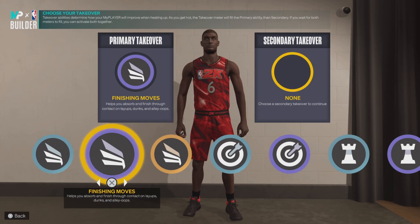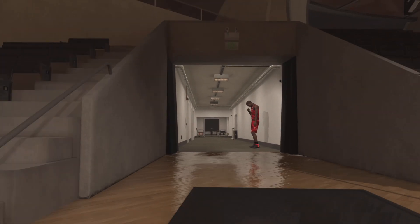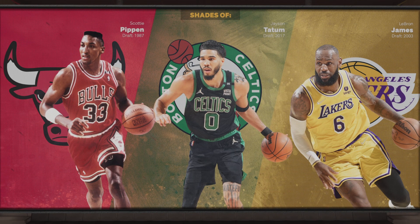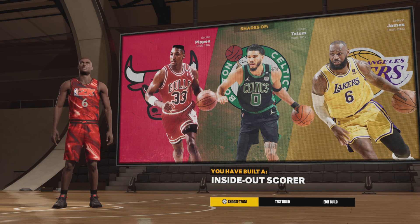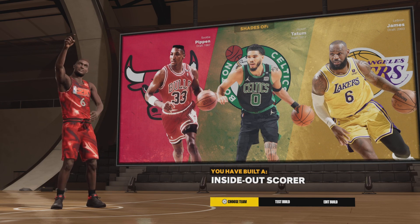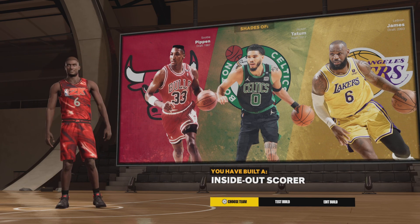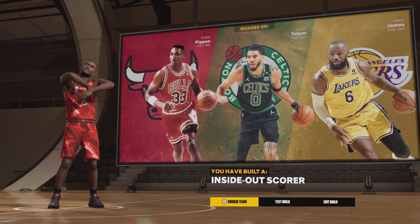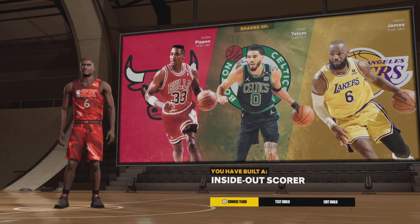When I made the build, they compared me to the perfect players you want to be compared to if you want to be an all-around beginning player — Scotty Pippen, Jayson Tatum, and LeBron James. Literally three of the best small forward talents to play the game. They all can make plays, defend, rebound, shoot, and get to the basket. That's what you want as a beginning player — you want to be able to do it all, spot up if needed, or play point guard if you're playing with people on the same level.